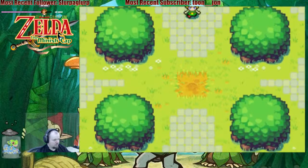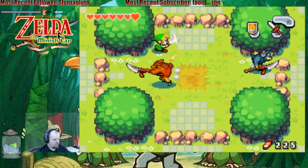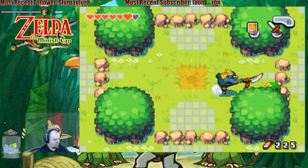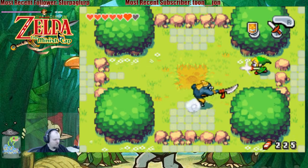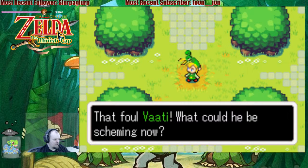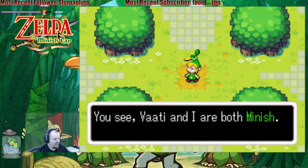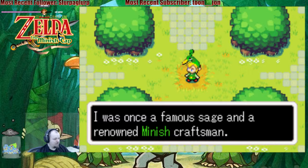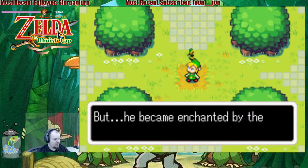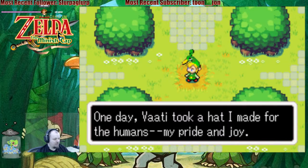Vaati, wait! Vaati, what could you be scheming now? Mero, I feel like I owe you an explanation of what has happened. You see, Vaati and I are both Minish. I was once a famous sage and a renowned Minish craftsman. Vaati was only a boy when I took him on as my apprentice, but he became enchanted by the wickedness in the hearts of men. One day, Vaati took a hat I made for the humans — my pride and joy. It granted the wishes of its wearer. He put it on without permission.